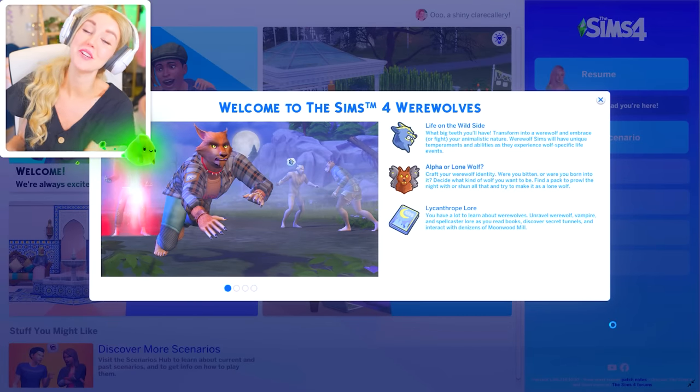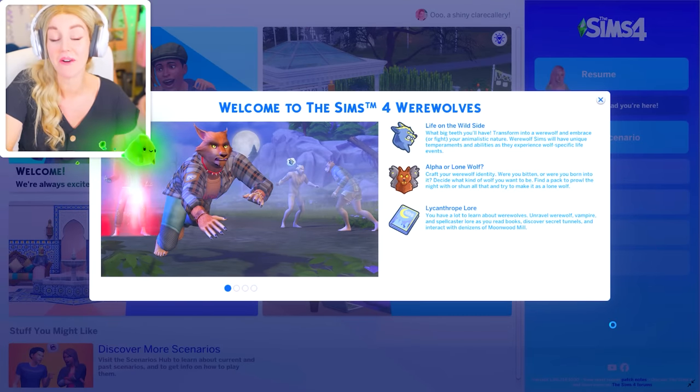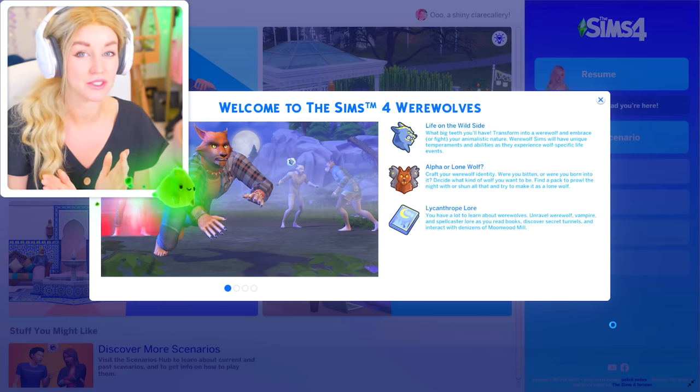Welcome to the newest pack for The Sims 4, which is The Sims 4 Werewolves. I've chatted about this a little bit on stream. I didn't initially love the way that the werewolves looked. I didn't like the fact that they didn't have dog legs — I still don't. And there was always going to be a line where they were going to end up looking very similar to furries.